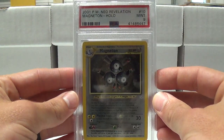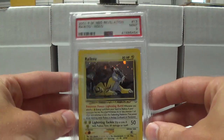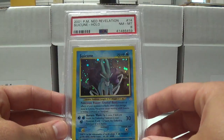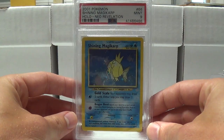Got Jigglypuff 10, Magneton with the nine, Misdreavus nine, Porygon2 with a nine, Raikou a nine. All three of my Suicune that I sent in pulled an eight. Shining Gyarados with a nine and a Shining Magikarp with a nine.